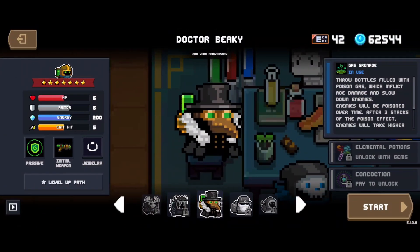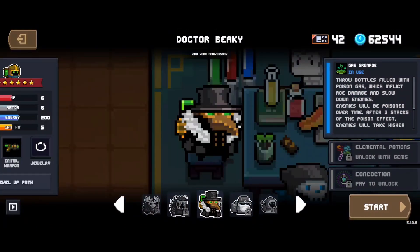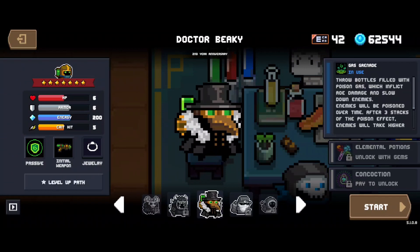To start out, I'm going to use the Alchemist, because it has the best ability, which is gas grenades, which do a lot of damage to bosses, as well as one of the best passive abilities, which is immunity to poison and an additional poison boost, which goes super well with its ability.